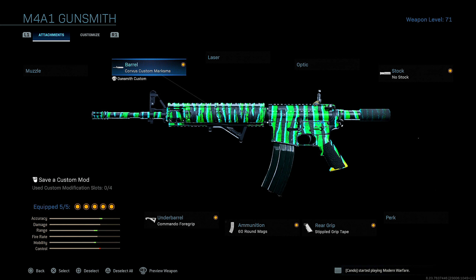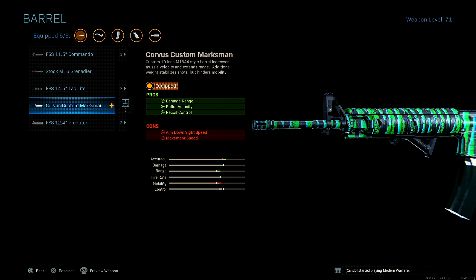First up for the barrel, I'm running the Corvus Custom Marksman Barrel. We get damage range, bullet velocity, and recoil control. The only reason I'm not running the stock M16 Grenadier is because in my opinion, this is the best barrel to run in Modern Warfare pubs.